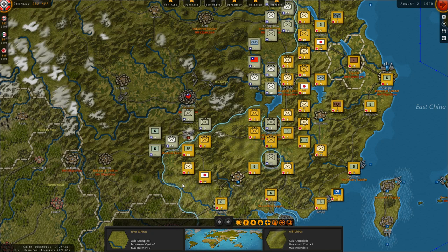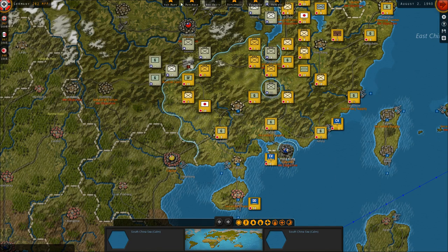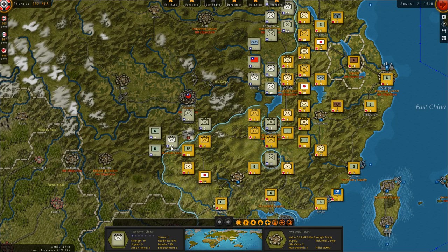What we're concentrating on now is trying to open up the supply routes even more in here, and also eventually cutting off some of the supply more in here.